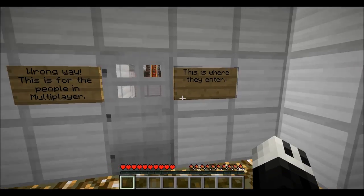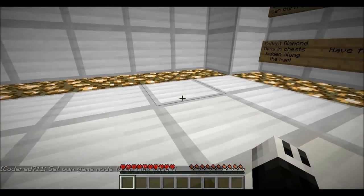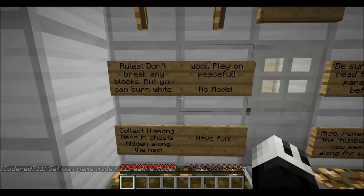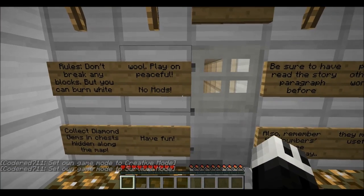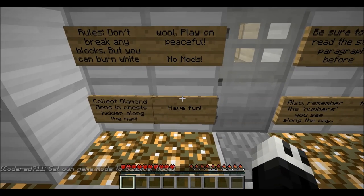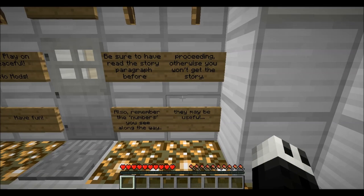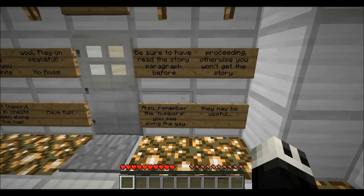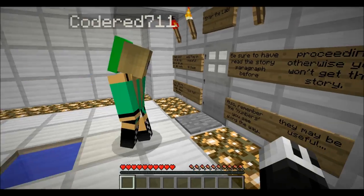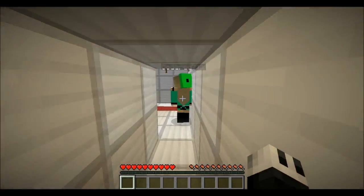This section is for multiplayer players. Okay, we're in here now, let's do this. Rules inside the lab: don't break any blocks but you can burn white wool, play on peaceful, no mods, collect diamond gems in chests hidden along the map. Also, remember the numbers you see along the way — they may be useful. Okay, remember that — we're gonna see numbers, let's try to remember them.